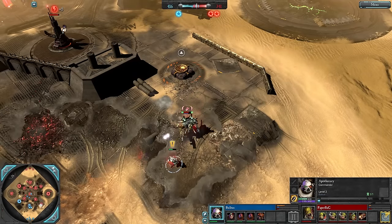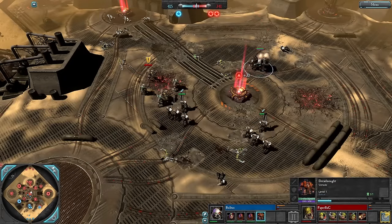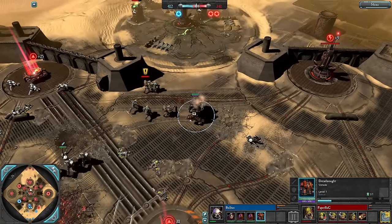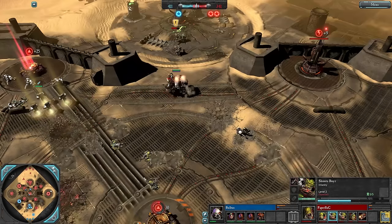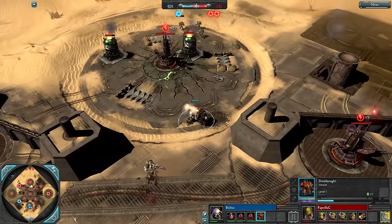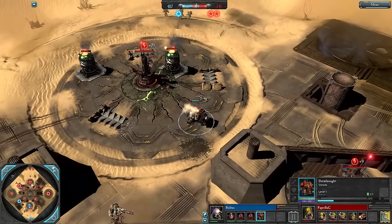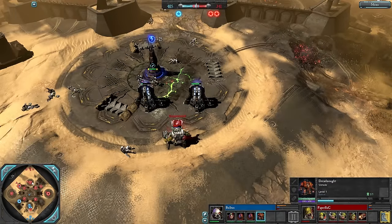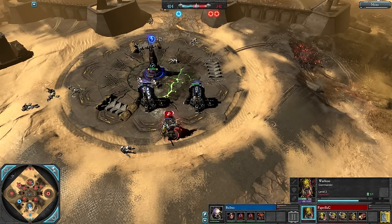The Apo on the side needs to be careful — can't 1v1 the Warboss, especially without any war gear, armor, or weapon upgrades. Some Shooters are just protecting the VP. Paper Bag is in control of a lot of the map right now — most of the map is red. Bulbas doesn't have any requisition points on the map; just a single VP and his natural power.